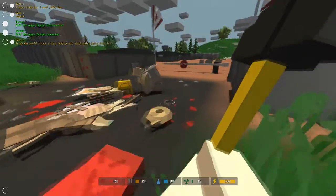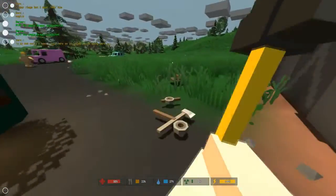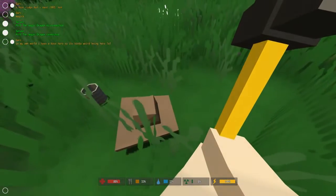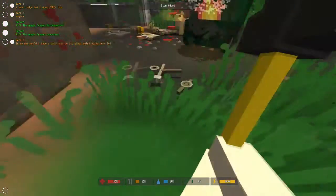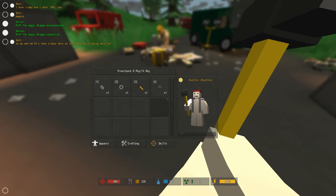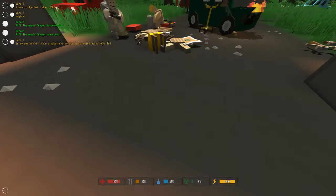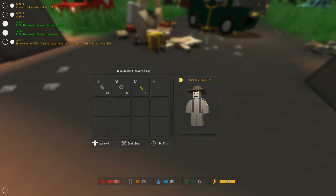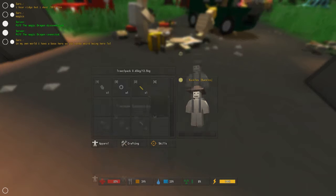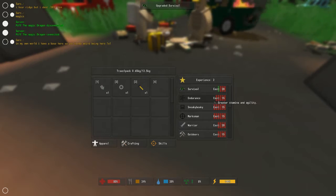Lots of junk on the ground. This is the military base — the whole DayZ-type thing. Let's see — put on a hat. As you can see I'm completely naked, but then I put on a hat. Yay, hat. I can rotate my guy. And in this game you also have skills you can upgrade, which help you survive better.